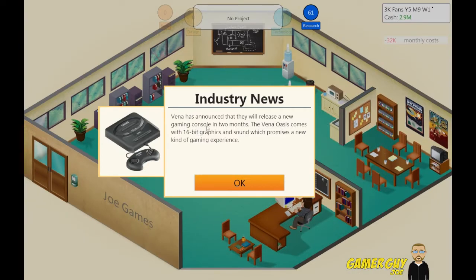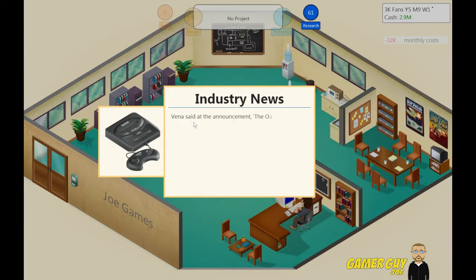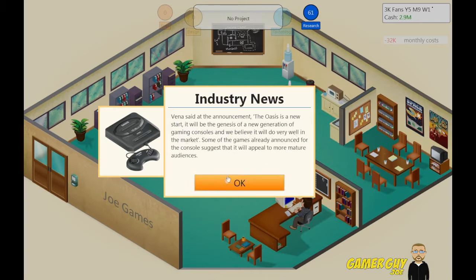Vena has announced they released a new gaming console in two months. So this is the Sega Genesis, I guess. That's pretty cool. We should start — we'll be the Genesis of New Generation.